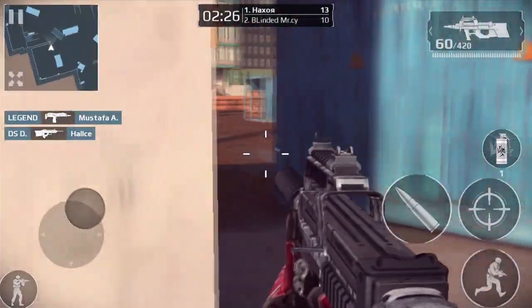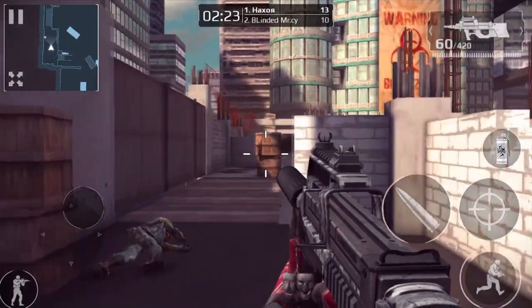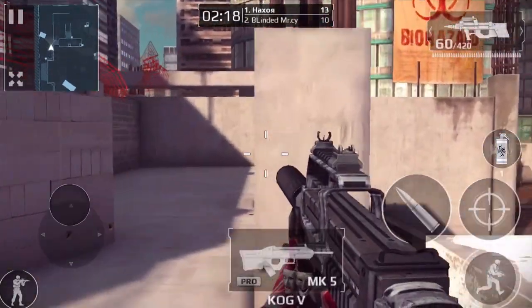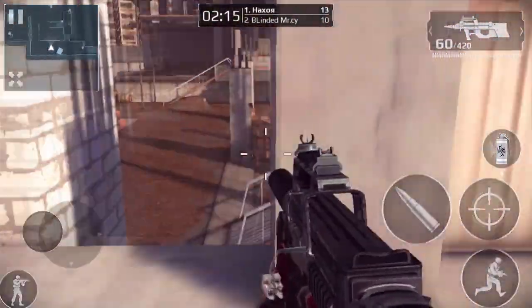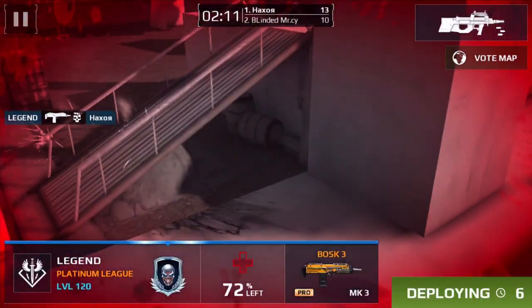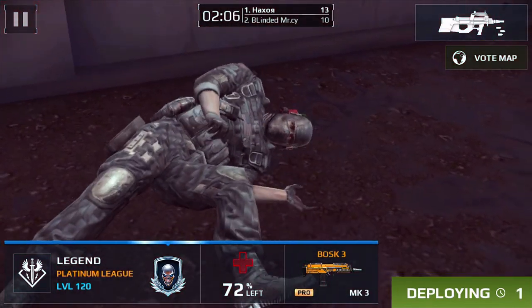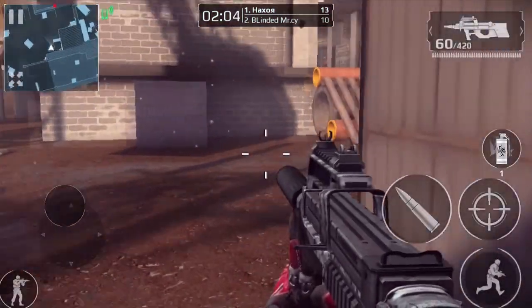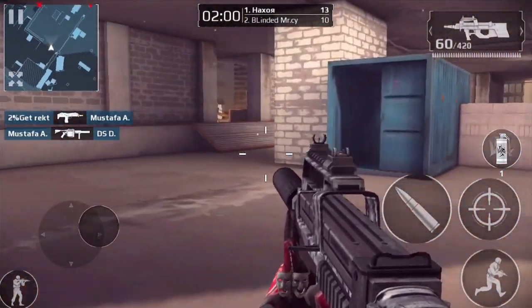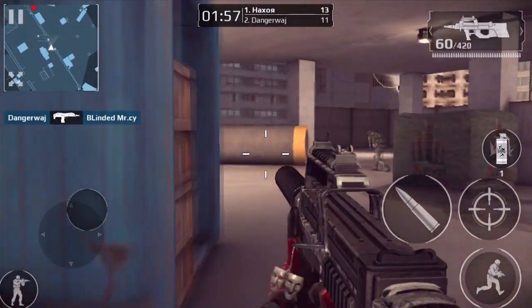Spectator mode is gonna be improved. It's not gonna be like 'your team is full, here's a random part of the map.' You'll be able to spectate players on each side of the game. I don't know if it's gonna be first-person or third-person spectating — I'm assuming first person — but we don't know just yet. They've only said that they're releasing a spectator mode, and hopefully it'll be first-person spectating, which would be fantastic.